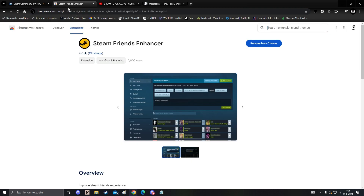What I forgot to mention is that you can also use the Steam Friends Enhancer extension. This works on Firefox as well — it's the same thing, just search it on Google and also on Firefox and add it to your browser.